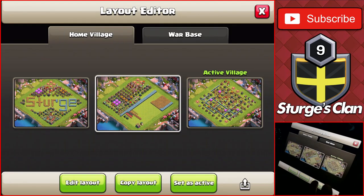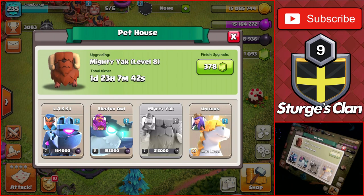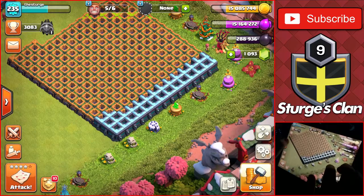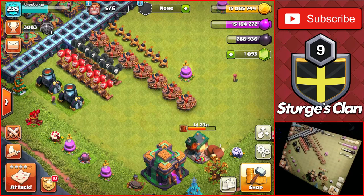We're getting pretty close to max. If you head over to the Progress Base, I'll show what we have left to upgrade. All we really have left is a couple of mortars and a bunch of traps to upgrade to max level, plus a bunch of pet upgrades. I did max out my first pet, the Unicorn, up to level 10. The Yak is going to level 8 with around 2 days left. On the walls, we only have around 30 left to upgrade, and all the available walls are completely maxed — we just have to wait for the others to become available. We have five builders available on the base.